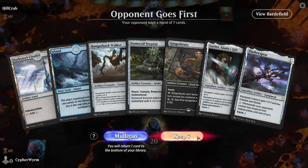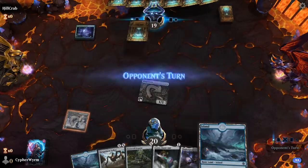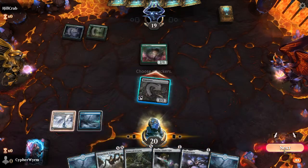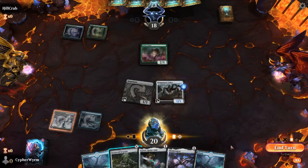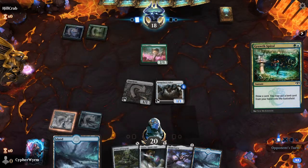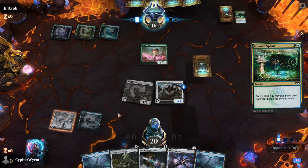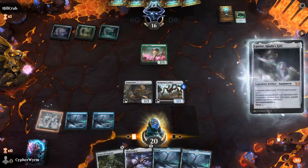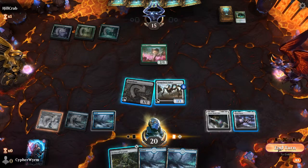Is this keepable? I think it is. Start off with Gingerbrute, swing for one. Lotus Cobra, swing for one again. Play Hangarback for one. He will Grow Spiral — double Grow Spiral, okay. Play Looks Here, play Shadow Spear, swing for one. Pass the turn.